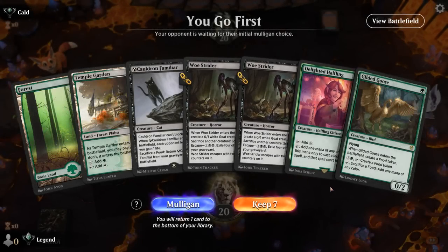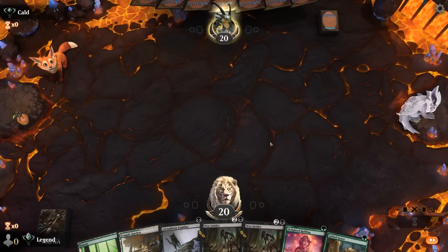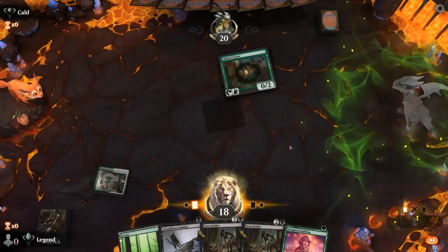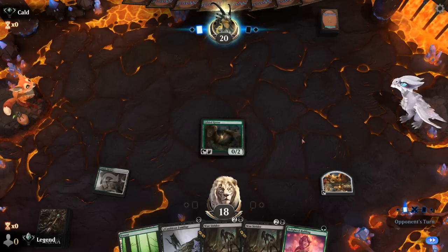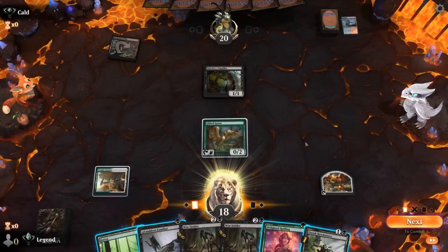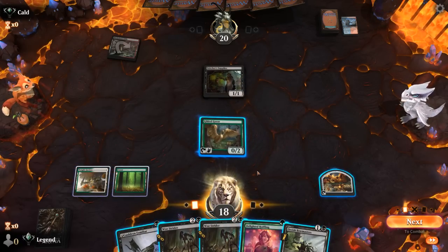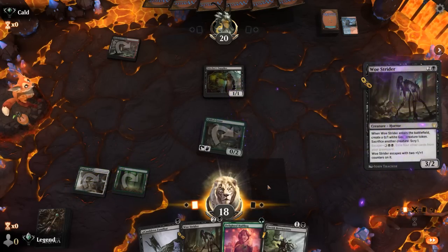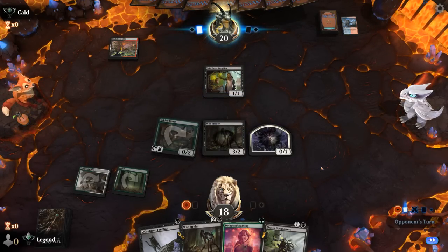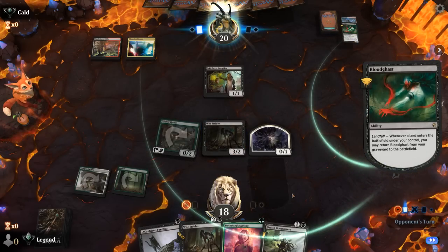We're on the play, potentially missing black mana if the Gilded Goose dies, but the hand is keepable. We lead with Gilded Goose and hope to play a turn-two Woe Strider — we're just missing Sam. Opponent is on Red-Black with a turn-one Stitcher Supplier — looks like another self-mill deck, maybe Grixis. We play Strider, and we're going to be short on black mana for a while. We could start scrying towards black mana, or make a food token with Gilded Goose instead of playing Halfling — the extra food will still be useful for Court of Calling Convoke.